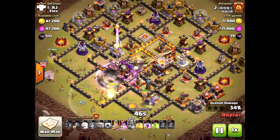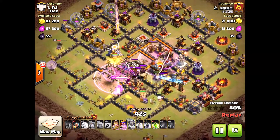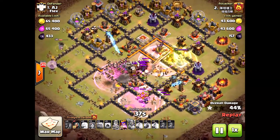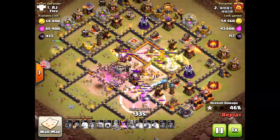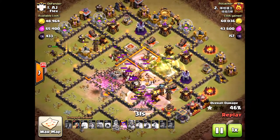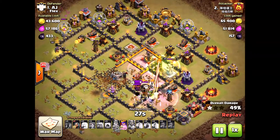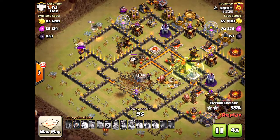The valkyries are very powerful but just not quite good enough. They have more tanking than bowlers, but the problem is they can only go at one structure at a time and can't go through walls. They get stuck on walls, especially in the core of the base. The result: a two-star attack.